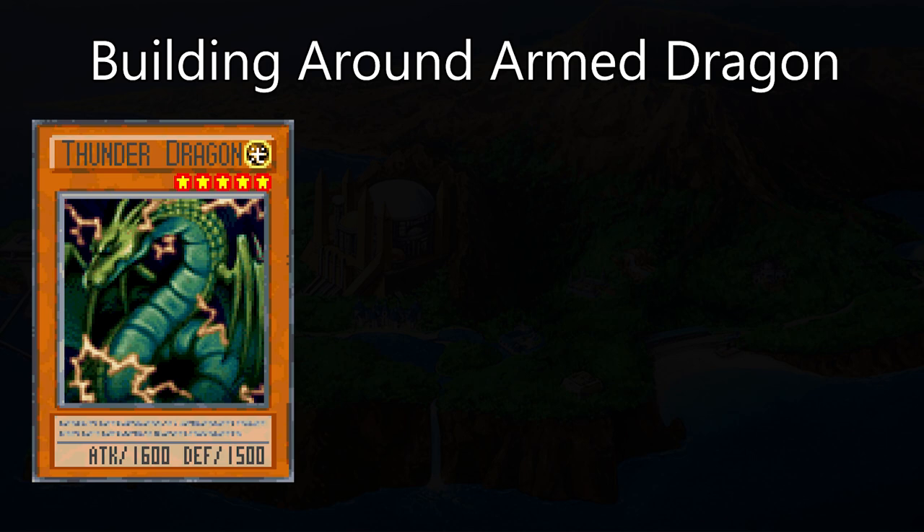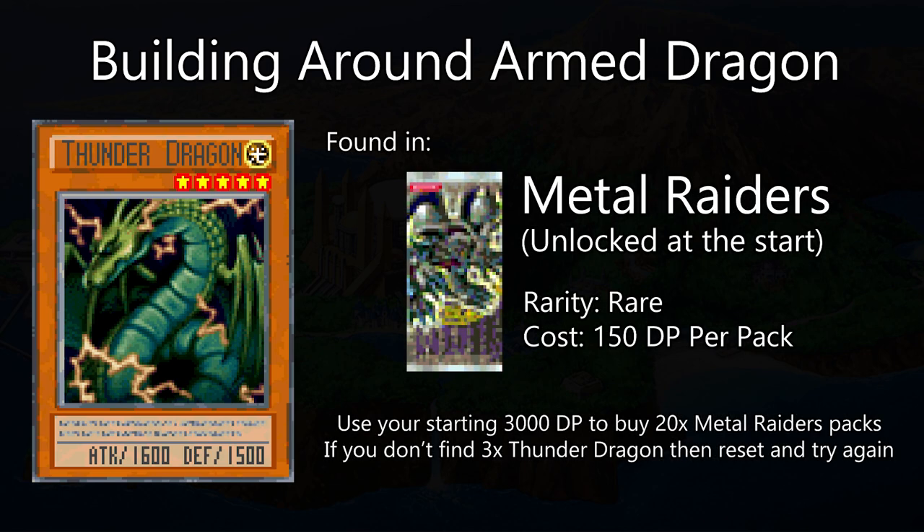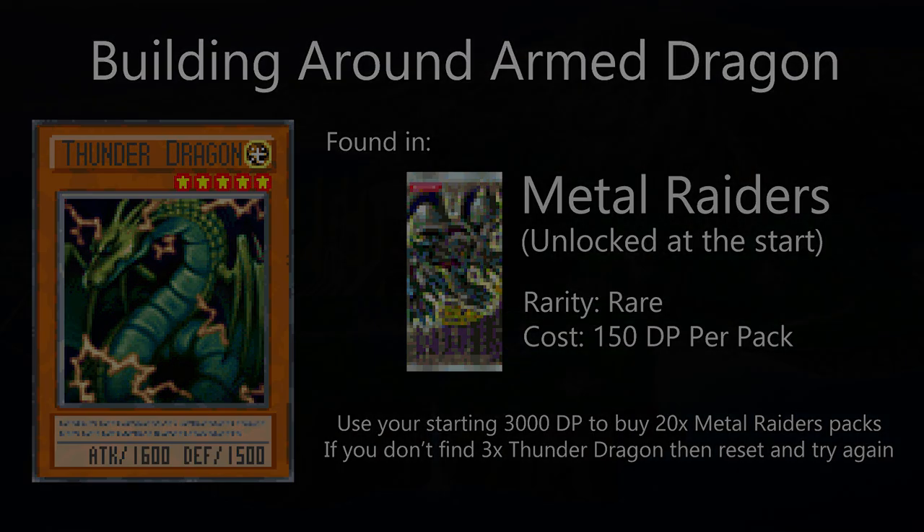Thunder Dragon appears in Metal Raiders, which is only 150 per pack, so you have 20 packs to find three of them and you're probably going to reset for a bit to find all three.